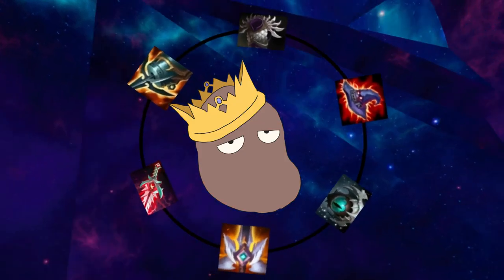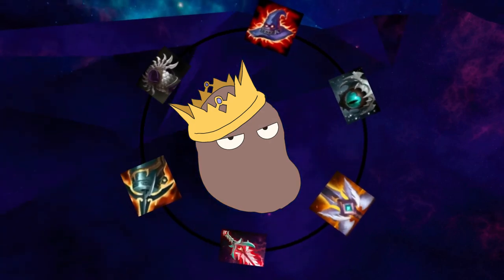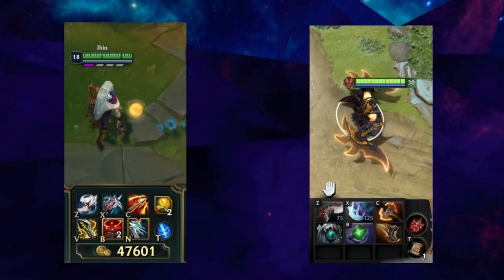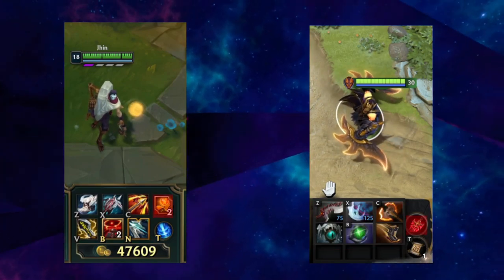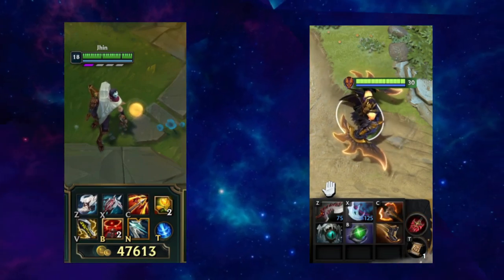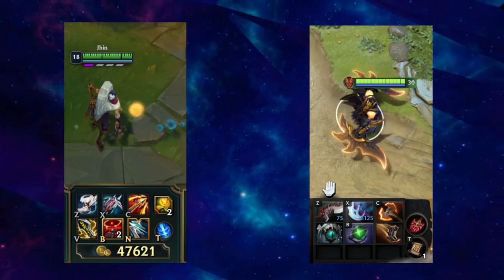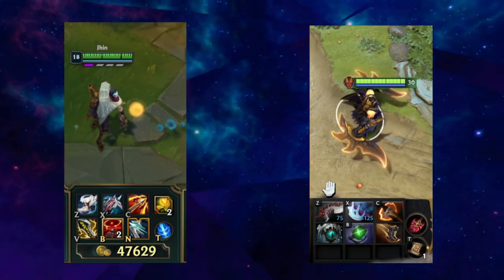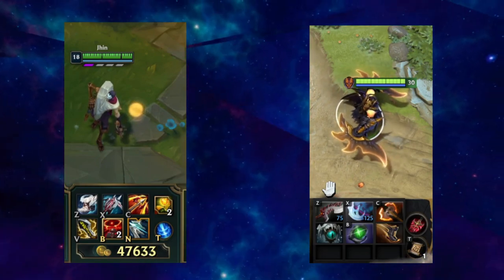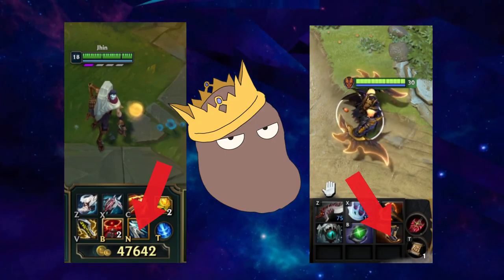Though the item systems of League and Dota are extremely different, they do share a few key similarities. In both games, you're limited to 6 basic item slots and 1 unique bonus slot, restricting the upper balance of gained power from items. Items grant a variety of combat stats as a general rule, though some items don't look the part, being either farming focused, vision, or mobility, which aren't as easily classified.